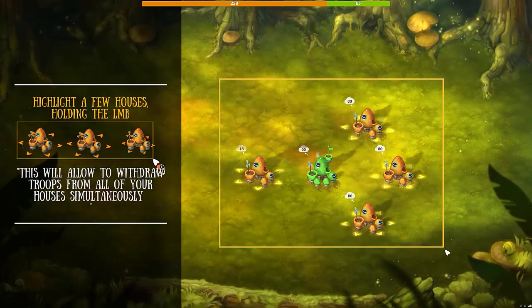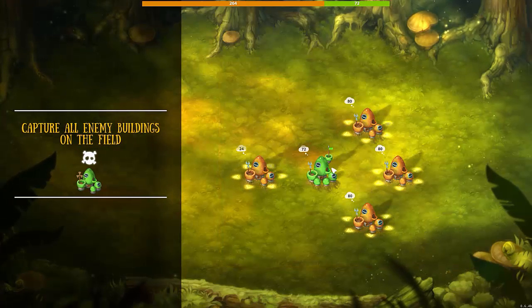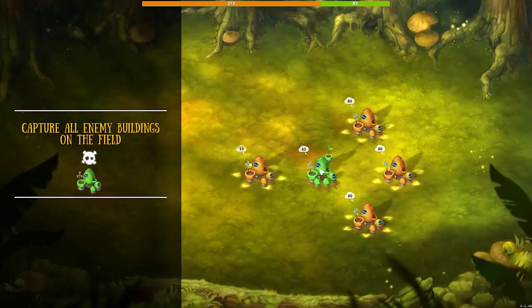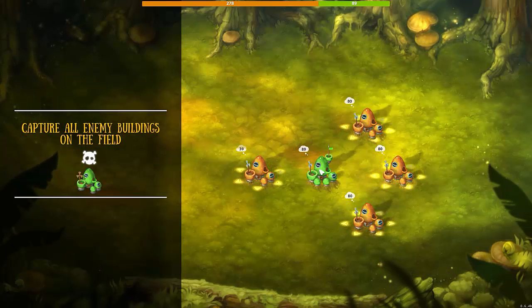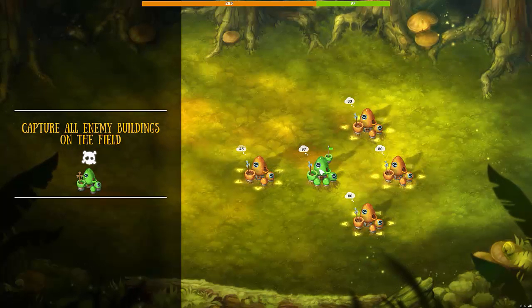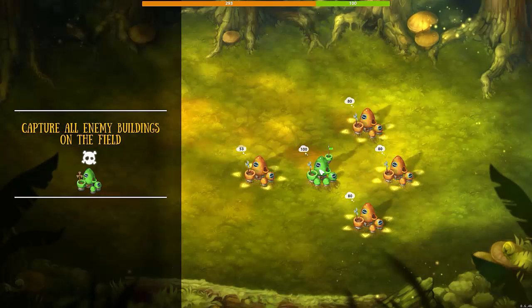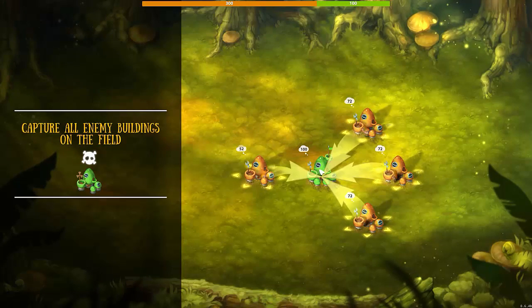It says send troops to the green village by clicking the right mouse button. Current number of units is displayed above each house. So we can go ahead and right-click it. Next it says: highlight a few houses by holding the left mouse button and dragging. This will allow you to withdraw troops from all of your houses simultaneously. So we're holding the left mouse button and dragging a box to select everything on the screen. Once we have it, we want to go ahead and capture the building in the center. The little guys actually go back up if you take too long, but your troops go back up as well — just not nearly as fast in this scenario. Let's go ahead and attack it and see what happens.